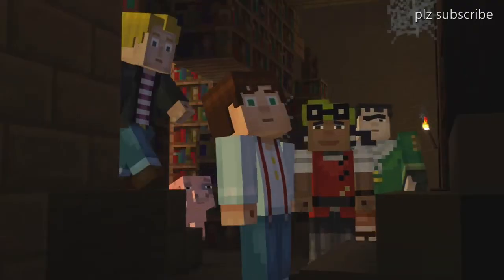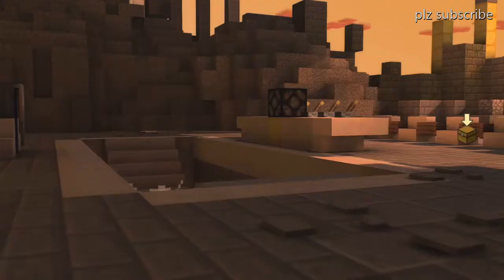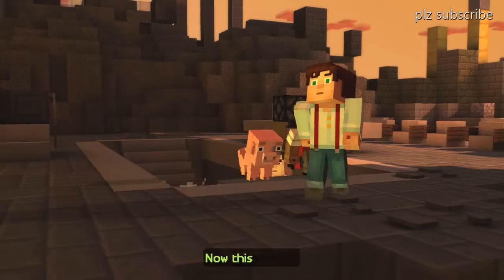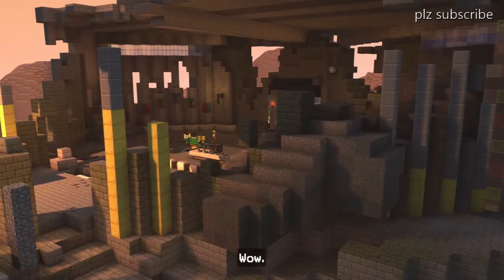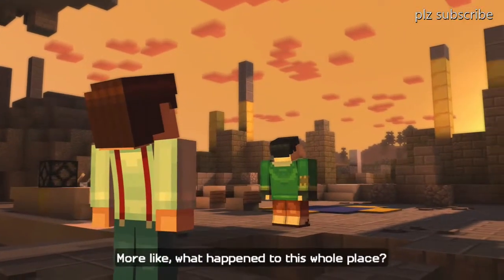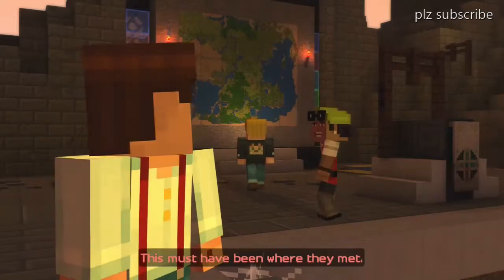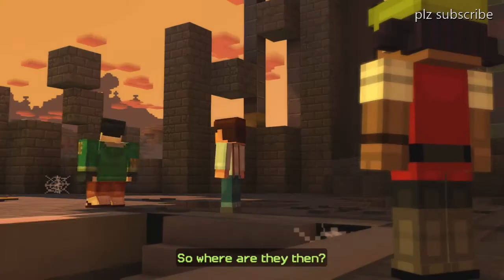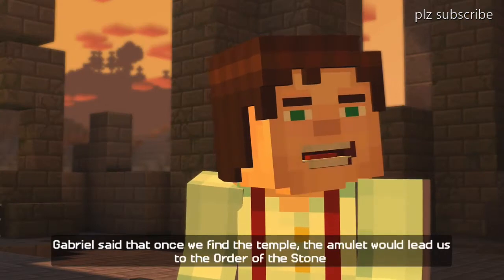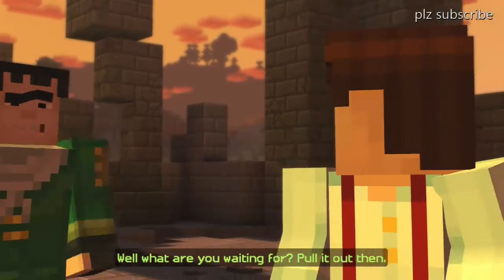It was destiny because it appeared when Jesse was reading the story — it's destiny, cool. Wow, what happened to the walls? More like, what happened to this whole place? This must have been where they met. So where are they then? Gabriel said that once we find the temple, the amulet would lead us to the Order of the Stone.